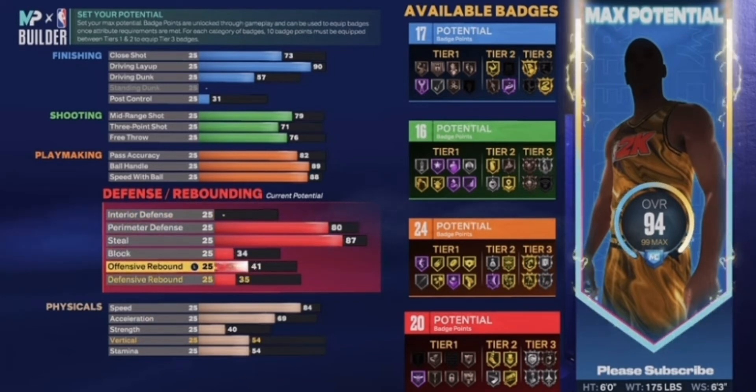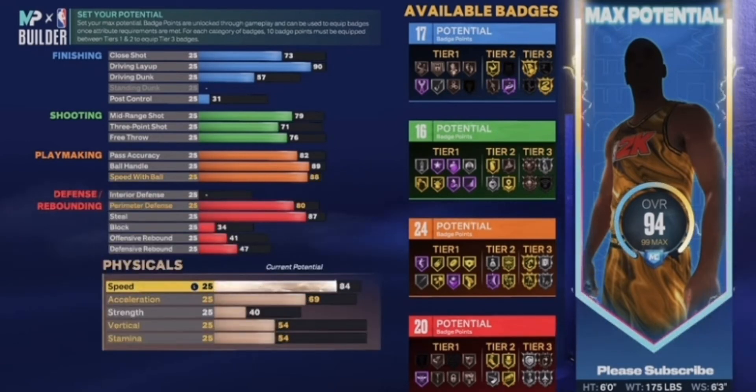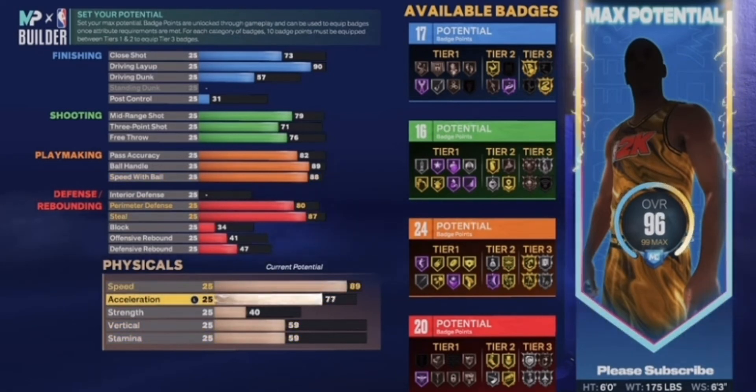You don't want to bring your block too high. Speed like 80, 34. The defensive rebound isn't that high because he wasn't really a rebounder. So you might want to put that at 41 — it's at 47. His speed should be high 90s, like 89-90. Acceleration at 91.